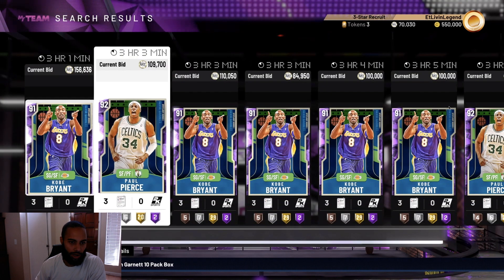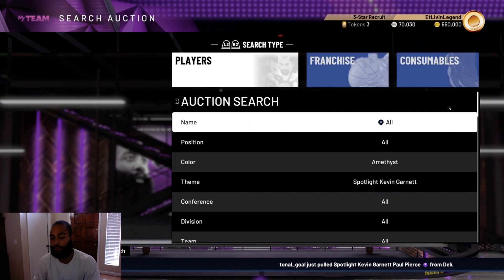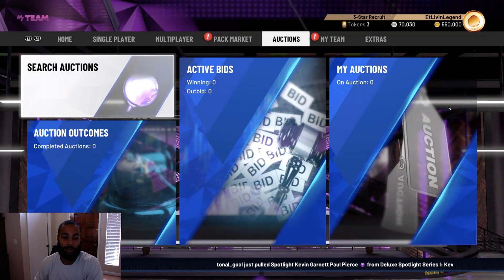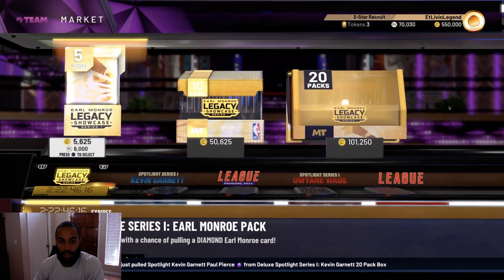We got an Amethyst Kobe Bryant, Amethyst Paul Pierce going for 156K. By the way guys, right now is the best time to snipe, in case you didn't know.